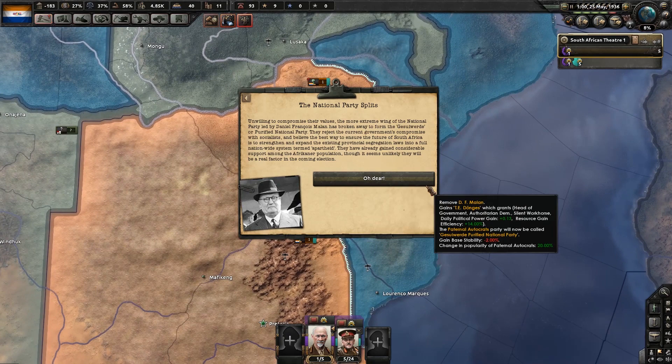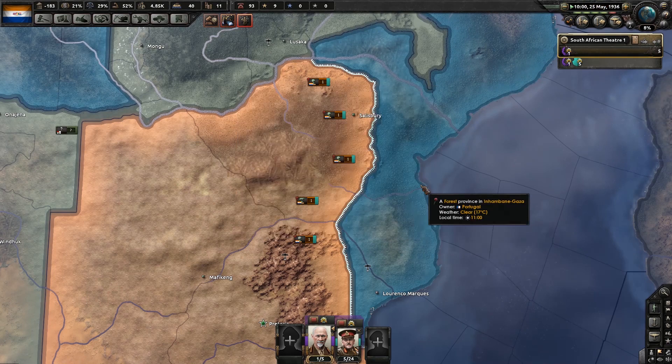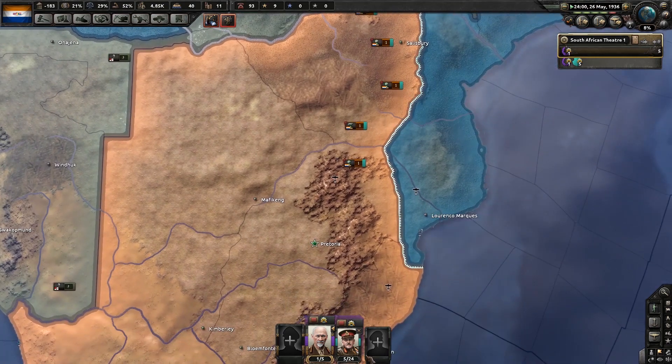The National Party splits. Unwilling to compromise their values, the more extreme wing of the National Party, led by Daniel Francois Malan, has broken away to form the Gesuiwerde, or Purified National Party. They reject the current government's compromise with socialists and believe the best way to ensure the future of South Africa is to strengthen and expand the existing provincial segregation laws into a full nationwide system termed apartheid. They have already gained considerable support among the Afrikaner population, though it seems unlikely they will be a real factor in the upcoming election. You can bet your ass they won't.